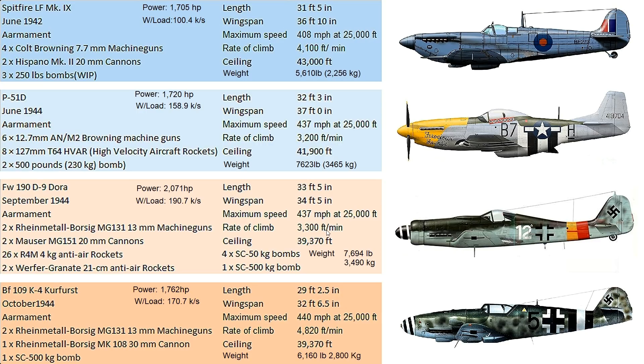The Spitfire had several clipped-wing versions where two feet from each wingtip was squared off — this made it slightly faster and dramatically improved roll rate. The longer your wings, the harder it becomes to roll due to both conservation of rotational momentum and air resistance. Giving the Spitfire the same wingspan as the Bf-109 helped match its roll capability.